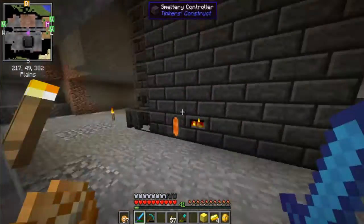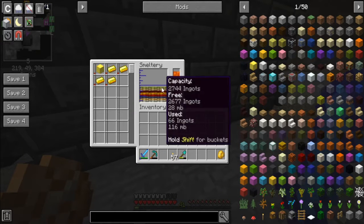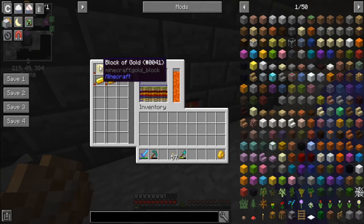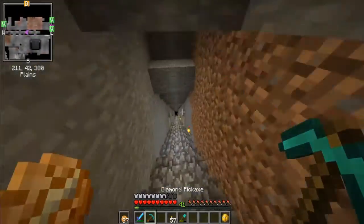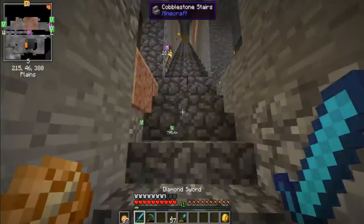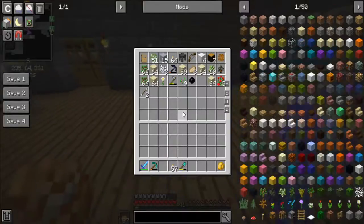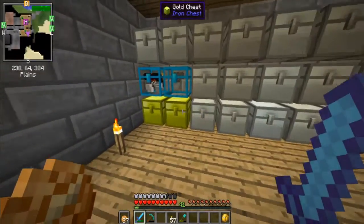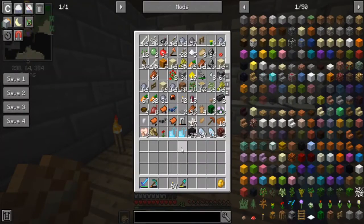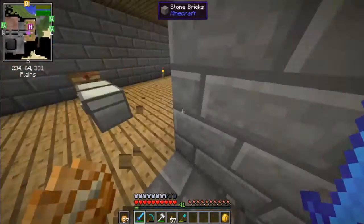This episode is going to be a little bit different from the rest because we're going to be doing multiple things at once. One of the things I need to get done is melt down this gold. I also need to get more gold, so I need to get my hammer so I can mine large amounts at once. Here it is — the hammer.